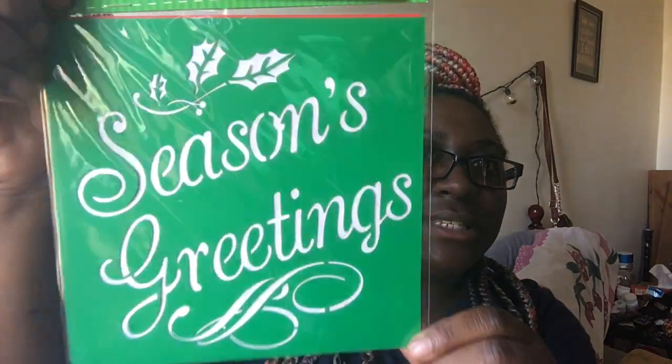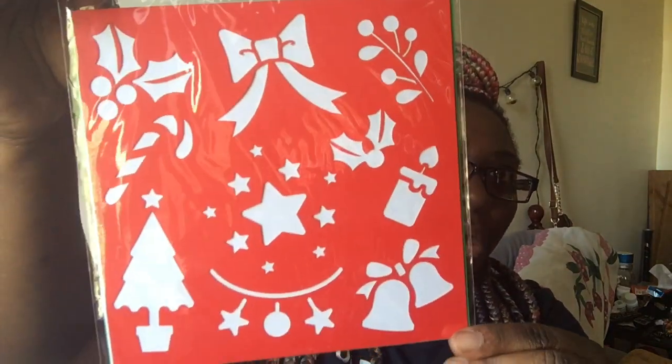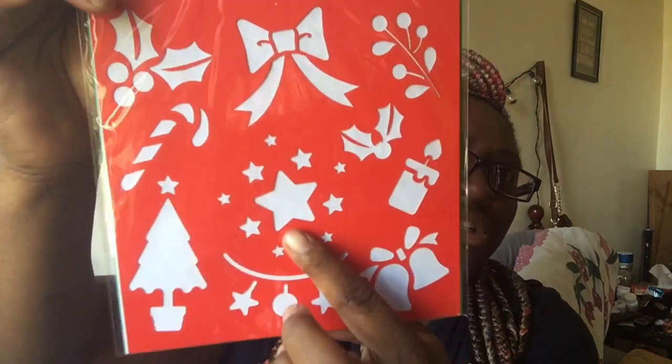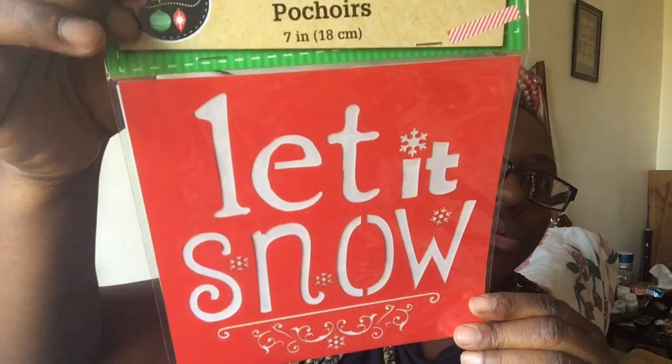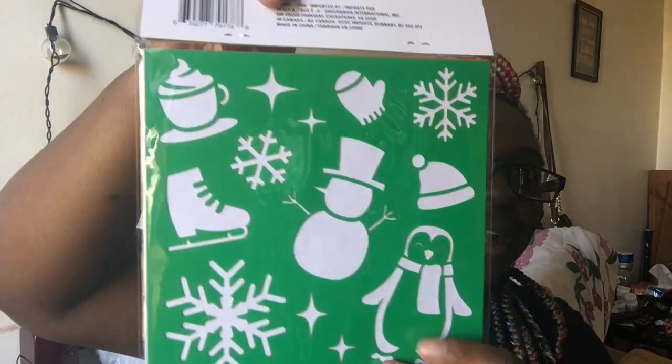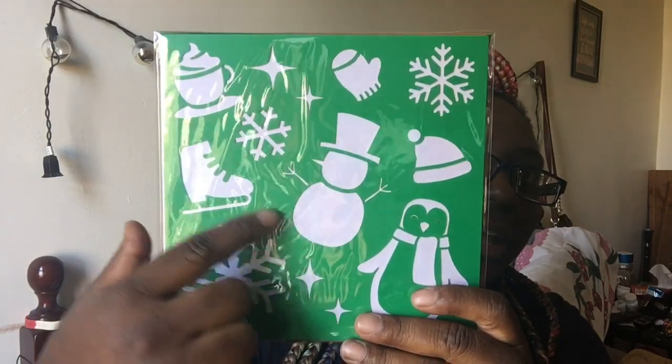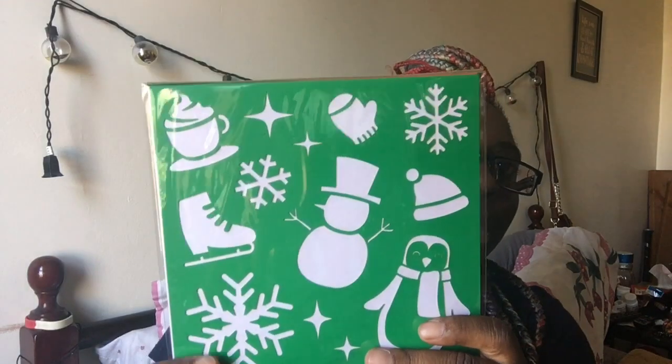Then I was stoked to find a two-piece Christmas stencil. It says 'Season's Greetings,' and it has bows, a Christmas tree, candy canes, tinsel, mistletoe, and stars on it, along with a candle. Then I found another one that says 'Let It Snow,' and I like it because it has hot chocolate, a snowflake, a penguin, a snowman, ice skates, a hat and glove, and another snowflake. So yeah guys, those were the stencils.